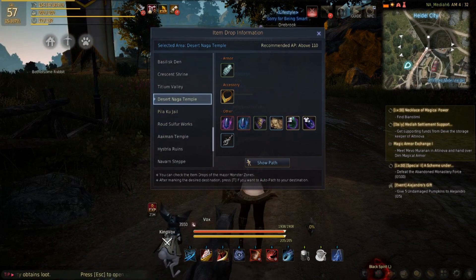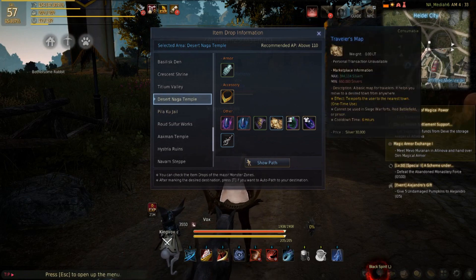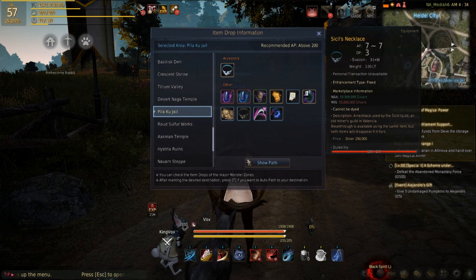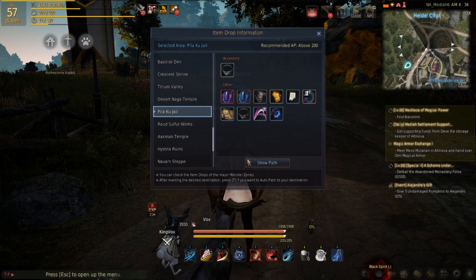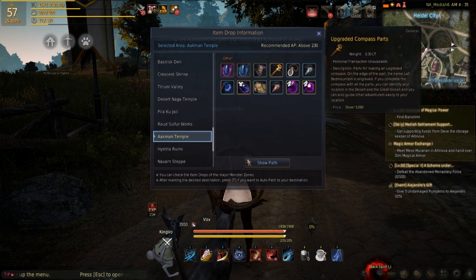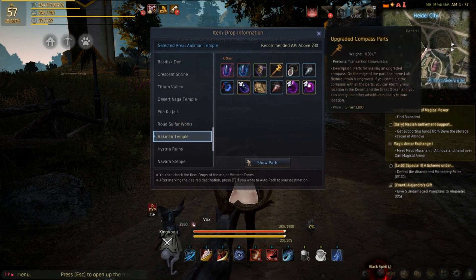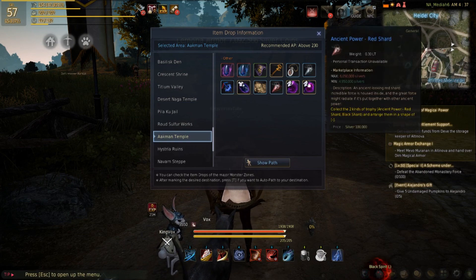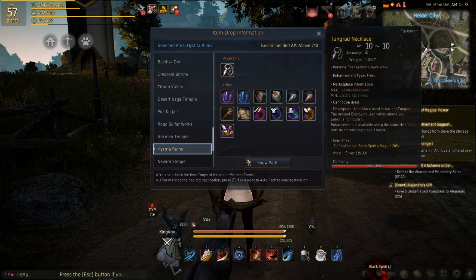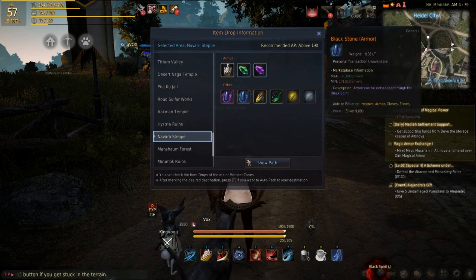Desert Nagas — Desert Nagas don't drop anything good. I wish they showed a drop chance — the drop chance would have made this so much better. Upgrade compass part — I think people need those, and those things are expensive as hell when you create the item. It allows you to teleport back. Okay, now we know where to get all this stuff from.